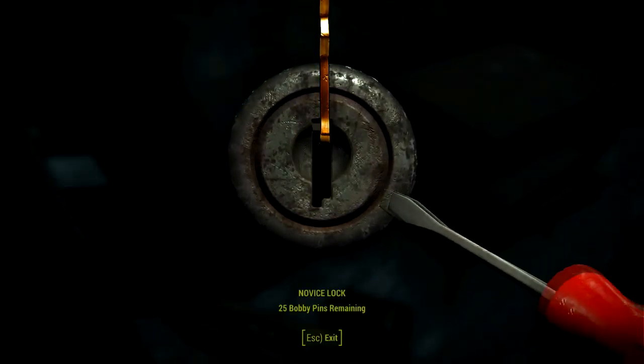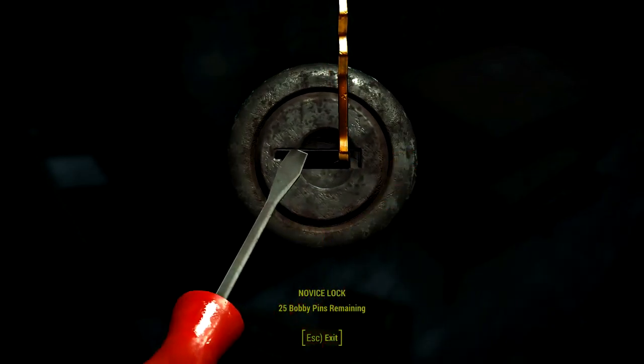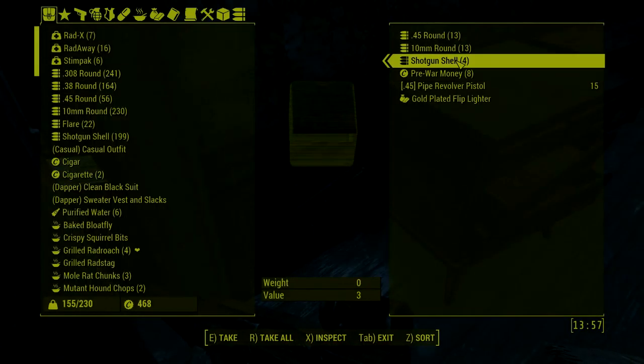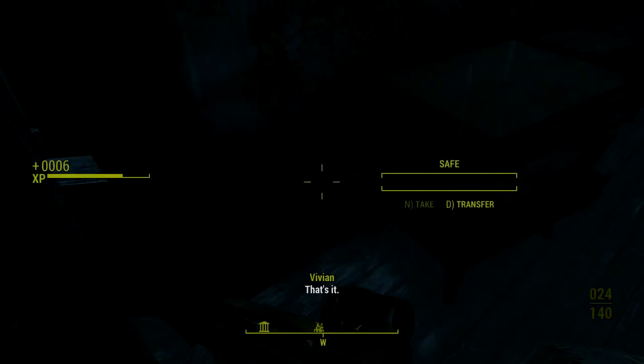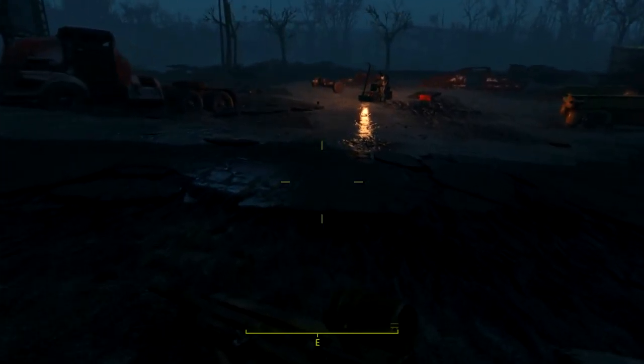There's a corpse here. You have been staring at this, ready to shoot people, haven't you? Nasty people. Really really nasty people. A safe! Let's open it. What is in the safe? Ammo, ammo, ammo — pipe revolver pistol, flip lighter.